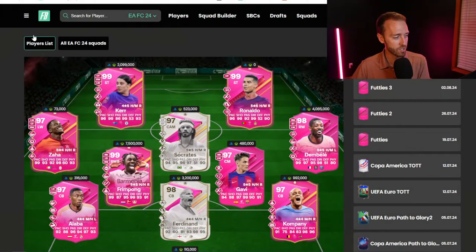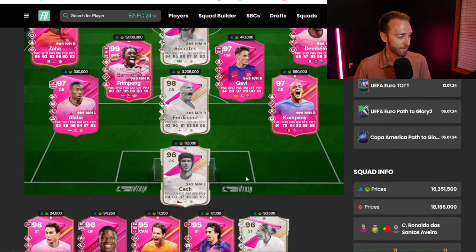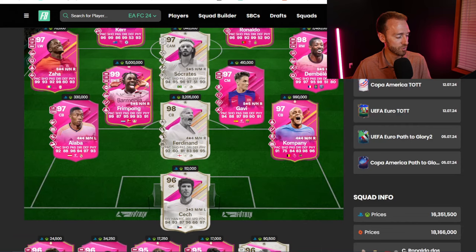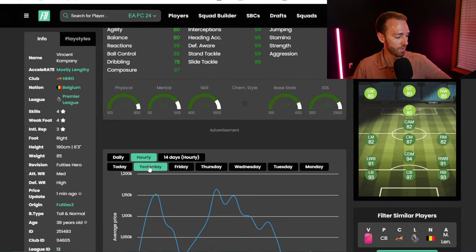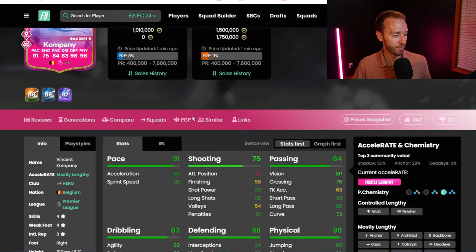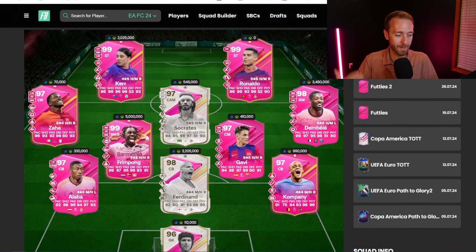Before we get there, I do want to just hover over the Footies Team 3 prices really fast because some of them have dropped a lot. Usman Dembele — 3.4 mil. Socrates — 500K. Sam Kerr was 2.9 last night, she's now 2 million coins flat. But you have others like Rio Ferdinand, still 3.2 mil, holding very well in value. Kompany is still around a million coins — went from 1.1 down to a mil, back up to 1.1, and has been right around that 1 million flat coin value since. I'd have to imagine these cards would still not be the best to hold on to — if you want to do a quick flip, you saw that graph go up and down, trade inside of that.